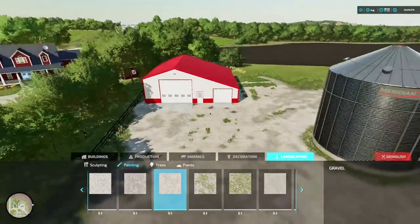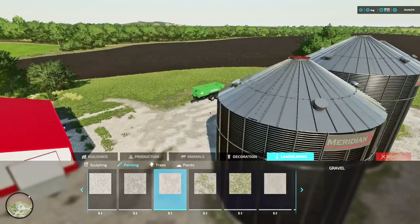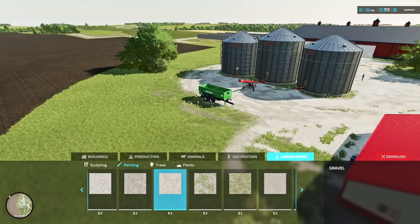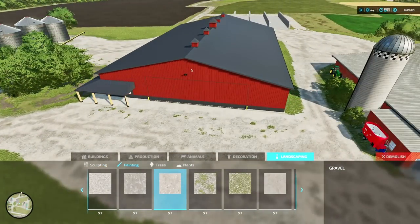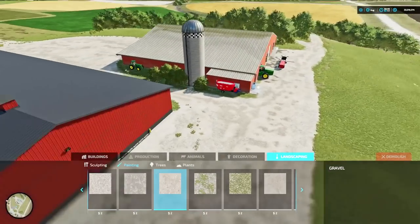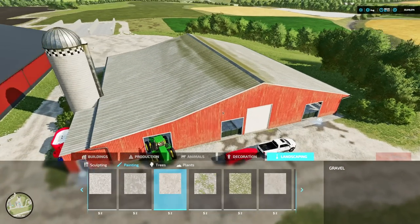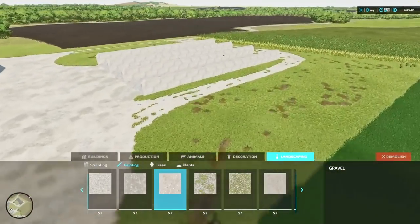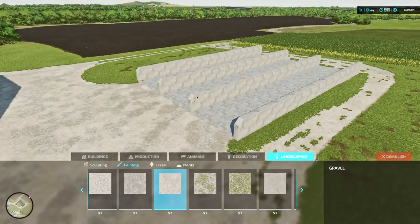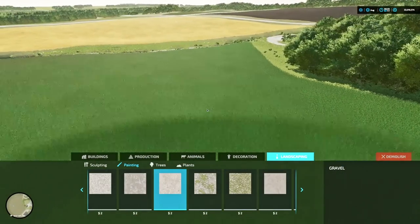So we've got the house done, grain storage, chemical storage, seed storage, silos kept — we could always expand or put a grain dryer in right here. We put in a big machine shop right here and kept the base map cow barn. Got rid of the horse stables, now have three big bunkers. What are we going to do out here? This is field three — let's let it save.